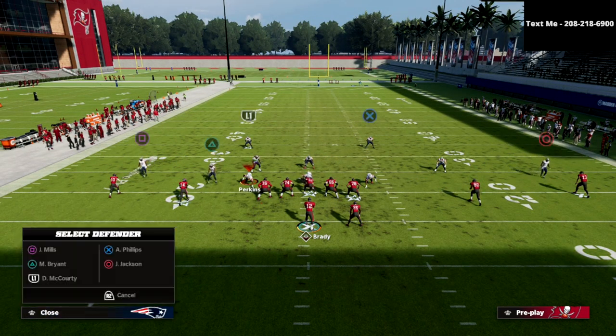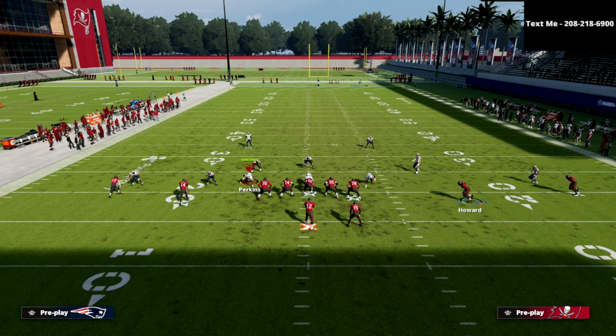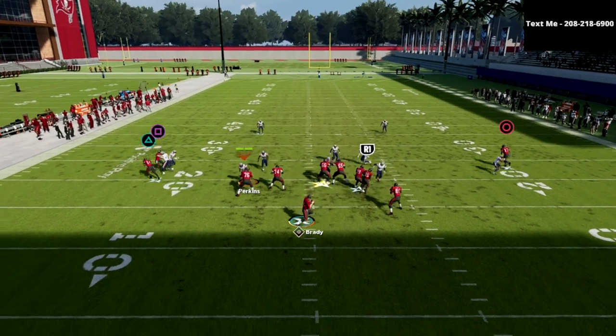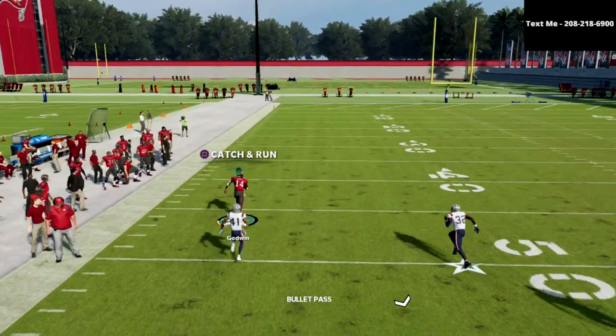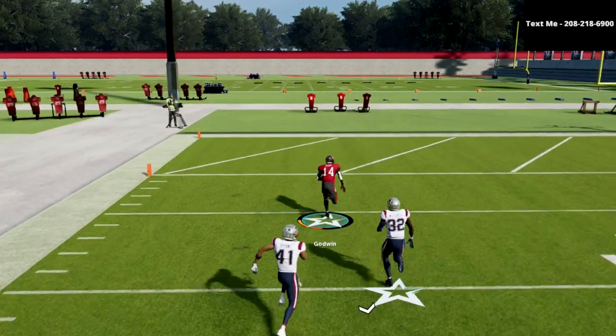The other thing I want to show you real quick is kind of a situational adjustment. If you're getting a lot of press man-to-man coverage, I love this setup this way as well. You still have that clear-out route, but now this wheel route — if they're pressing you in man coverage — that is going to absolutely kill man-to-man.